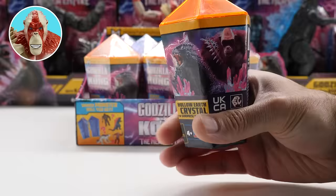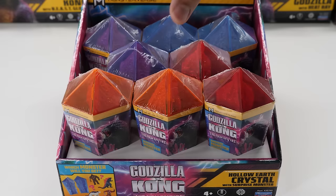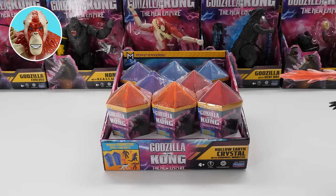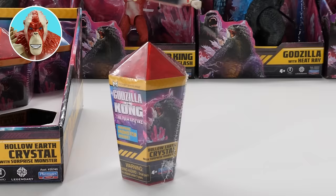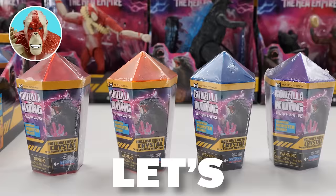Isn't the packaging so cool? Each pack retails for $4.97. Shaped like Hollow Earth Crystals, there are eight blind boxes here, two of each color. But where's pink? I need that pink atomic breath. Red, orange, blue, purple. Perhaps there's one monster per color? Let's find out.